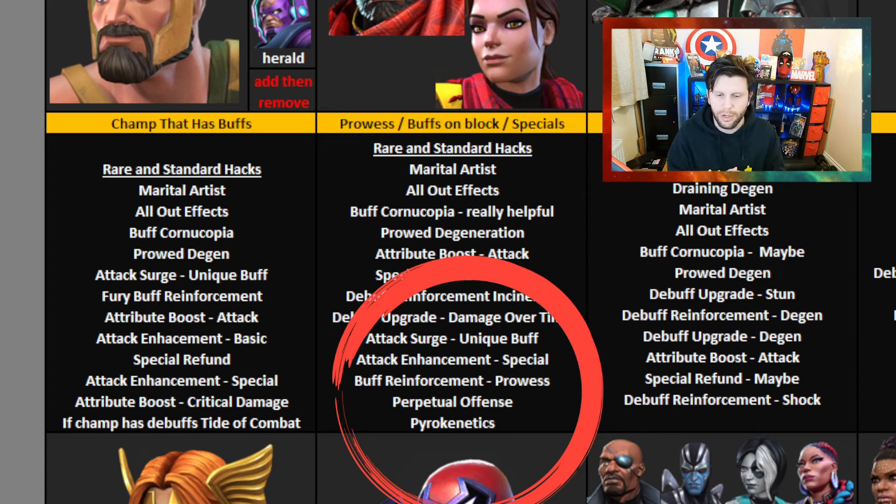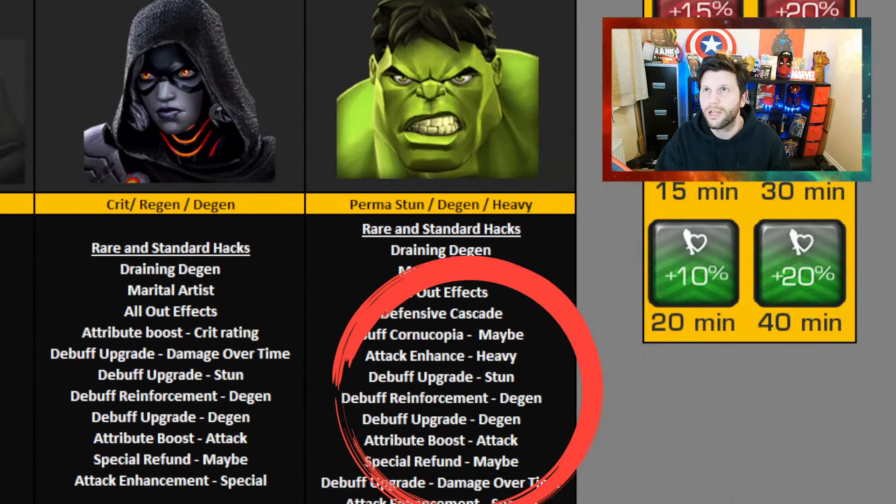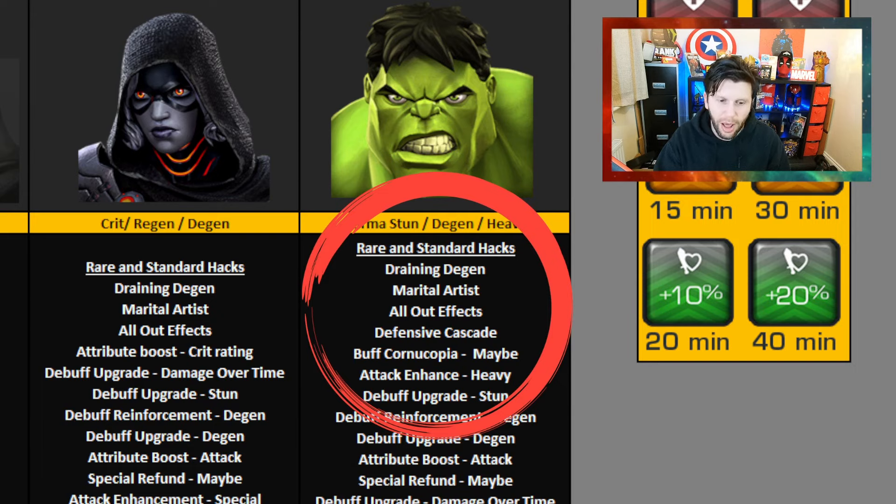Bear in mind, in this video I don't talk about synergies and masteries because that's down to personal preference of play — anything added can vary, whether you use a different relic or run suicide masteries. There are so many variations we could be here all day mind-mapping all of it. One of my favorites at the moment — I'll jump the gun — is Hulk. I've been doing this rotation with Hulk which is just insane. I have some footage because I want to take him into Sector 6 and showcase that.